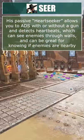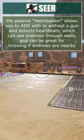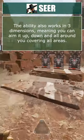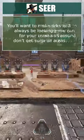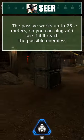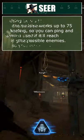His passive, Heart Seeker, allows you to ADS with or without a gun and detects heartbeats, which can see enemies through walls nearby. The ability works in three dimensions, meaning you can aim it up, down, and all around you, covering all areas. You want to make it a habit to always be looking around for your team so you don't get surprise pushed. The passive works up to 75 meters, so you can ping and see if it will reach possible enemies.